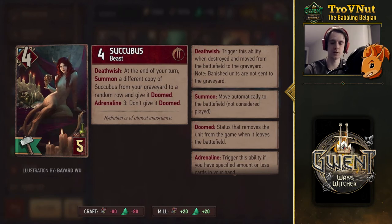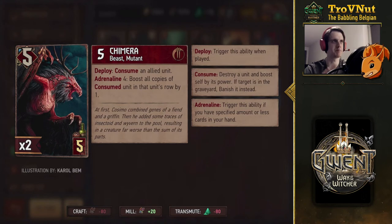Now we have the Chimera — basically another 5 point consume unit like the Bar Guest and the Soleno Harpy. But at Adrenaline 4, if you have 5 cards in your hand, you also boost all copies of the consumed unit in that unit's row by 1. So for example, if you have a row of rats or Andrega drones and you consume one of those 9 rats, the other 8 get boosted — that's basically a 13 point play for a 5 provision card, which is very very strong. I think it's a card that might be underestimated at the moment.